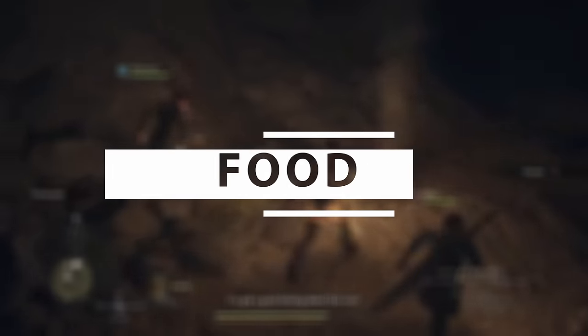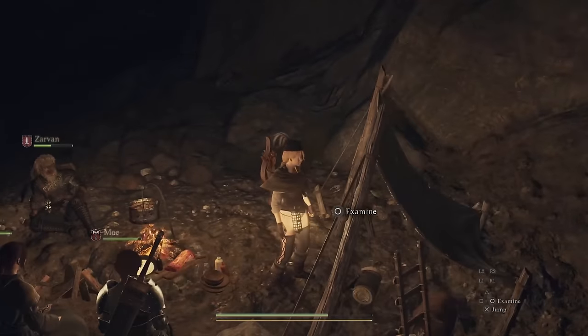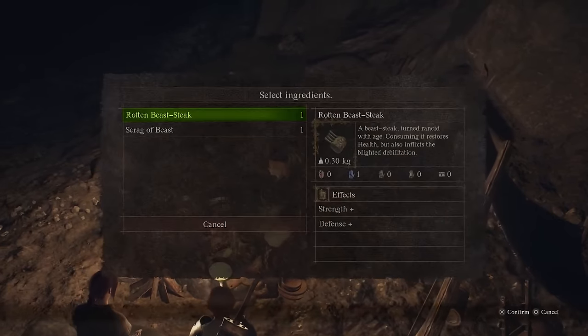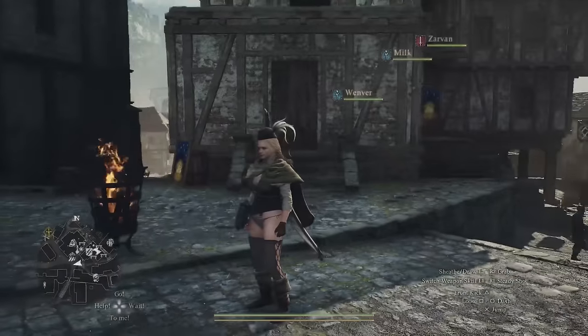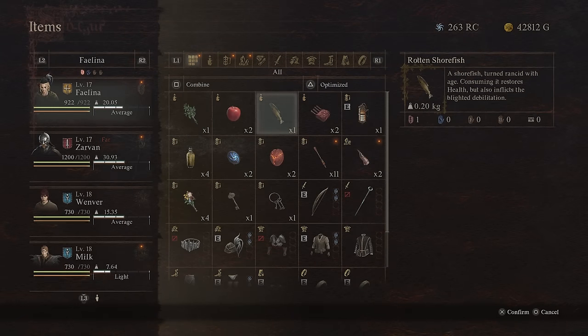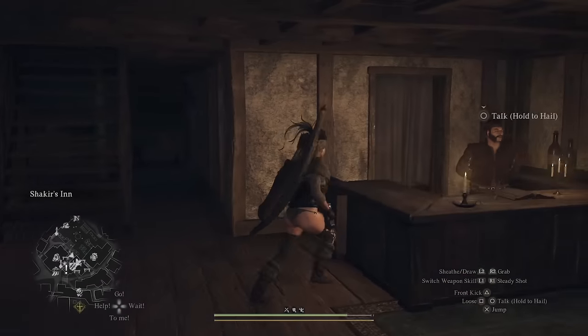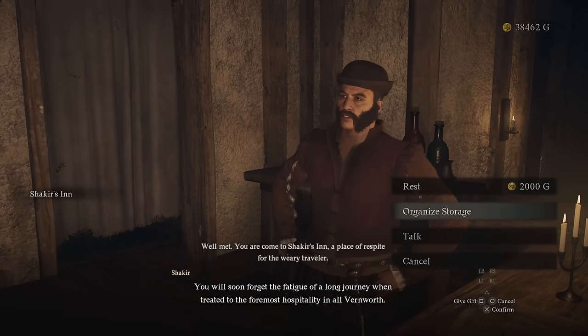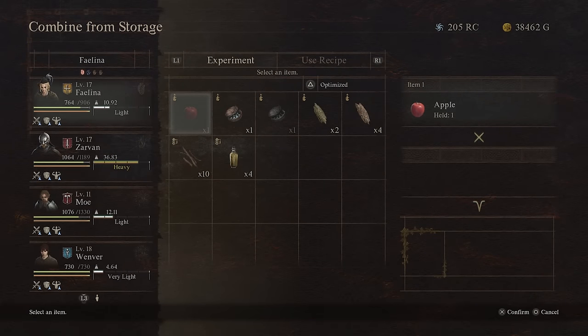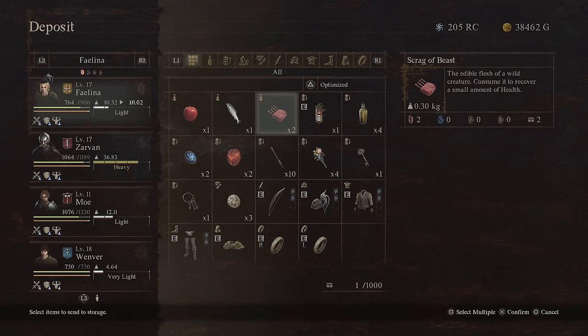Tip number 15 — just as fruit and vegetables will grow, your food can also go bad as the days progress. Fruit and veg will over-ripen and then go rotten. Meat will also start to go bad, it will start to smell, it will give you diseases, and it will also go rotten. The passage of time is very crucial in this game, and that applies to all things, including your rations. The one exception, however, is storage. Any items that you leave in storage are effectively frozen in time. So if you do have lots of really valuable food you want to save for camping, you can put all of it in your storage and just take out one at a time. This way all of your food will stay fresh indefinitely.